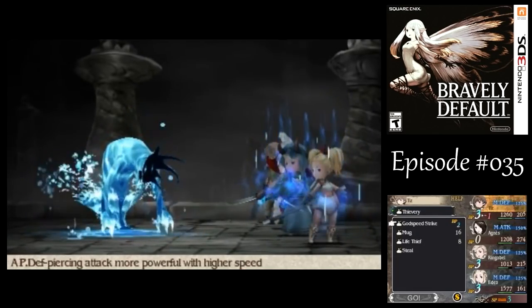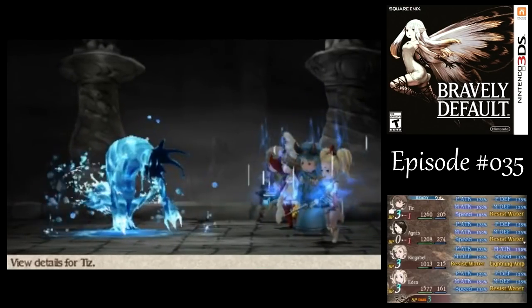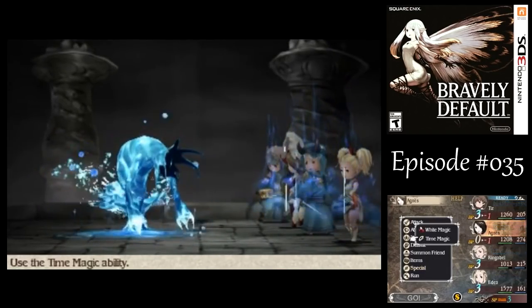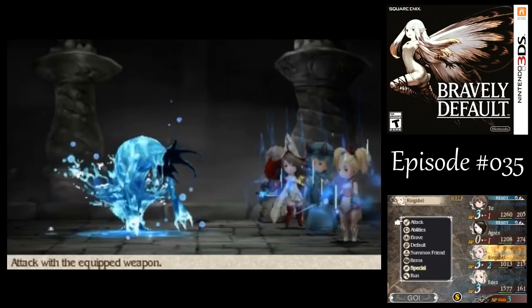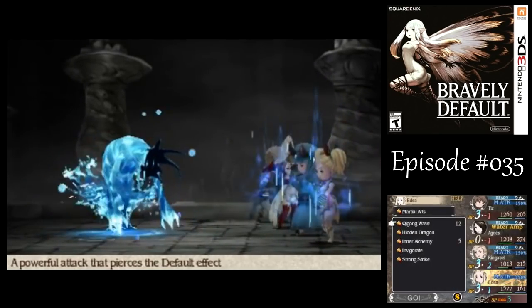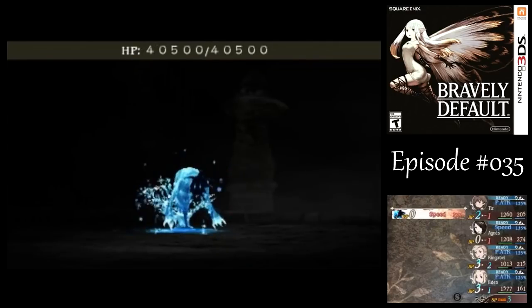There's nothing I really care to steal, so I want to go with Examine and a Godspeed Strike, and with Anyas let's just do a little bit of healing on Ringabell. With Ringabell, let's have him just use Fundara's Sword. With Edea, let's go with a couple of Chigun waves — only two of them, though. I want to save the rest of her BP for later.